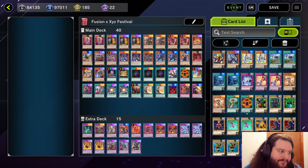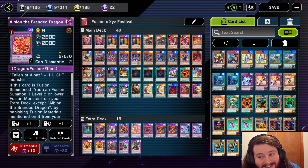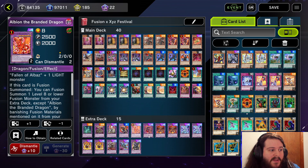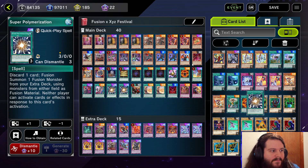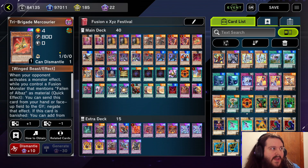The first deck is no surprise — it's Branded. Branded is pretty much at full power. The only nerf they did was Albion to one, which does hurt a little. But with Albion at one you can still do a lot of disgusting things. Instead we're playing two Lubellions — normally you play one, but we have to make up for that. We are playing Super Poly and I'd recommend maybe playing three; I'm playing two for now.